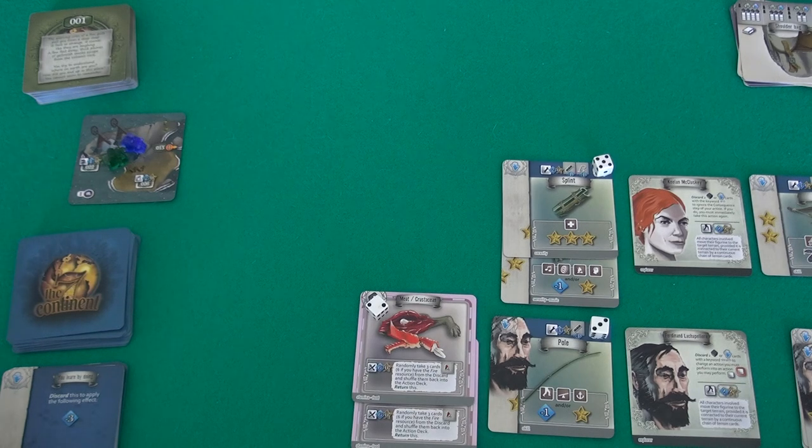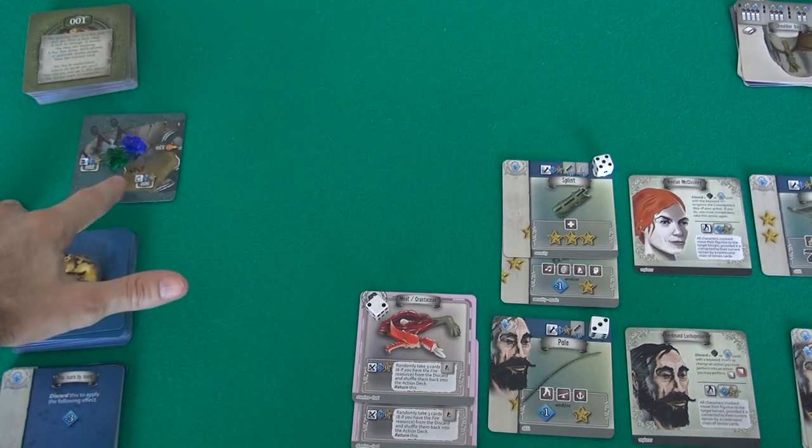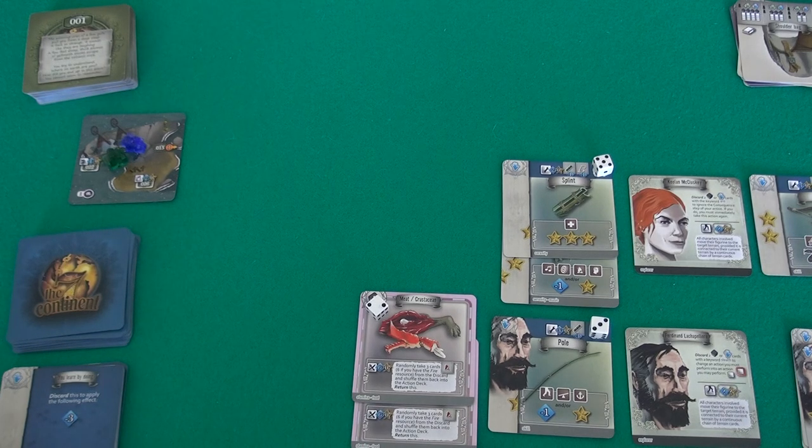Jen and I, in our game, have already explored this. We already know what's over here at the creepy graveyard, so I'm not going to do it again. The main thing is we wanted to get into that sub, but we came across a challenge — I won't say what it is — that was going to be difficult. And if we fail, the game says draw a certain card, and we're worried the submarine will leave and be gone forever.